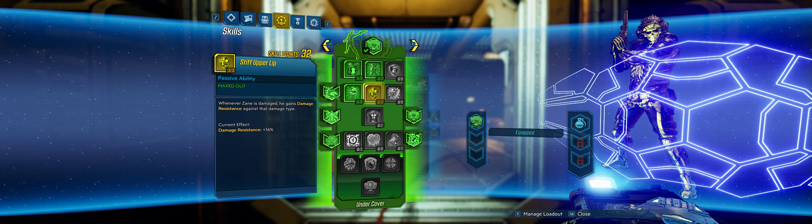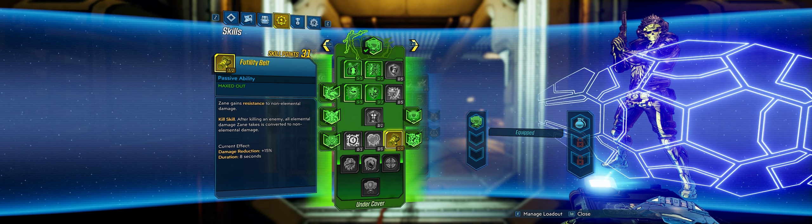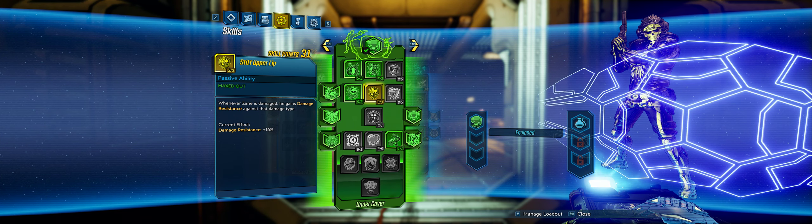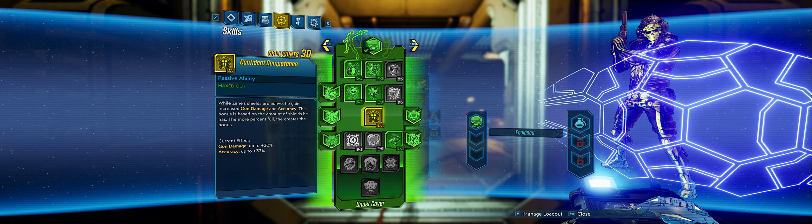Next up, we have Stiff Upper Lip for damage reduction. The reason we're picking Stiff Upper Lip is because it pairs well with Futility Belt. Futility Belt, once we've killed something, gives us 15% damage reduction. So 15% here and 16% here — that's 31% damage reduction. That also synergizes well with the fact that we have a low-capacity shield, so damage done to our shield would be less. We're skipping the shield recharge skill completely because we're going to be getting our shields back via boosters all the time. We'll put a point in here for the damage buff, and this is how we address the accuracy issue with the Magi — we increase accuracy by 33%, which really tightens up that spread.